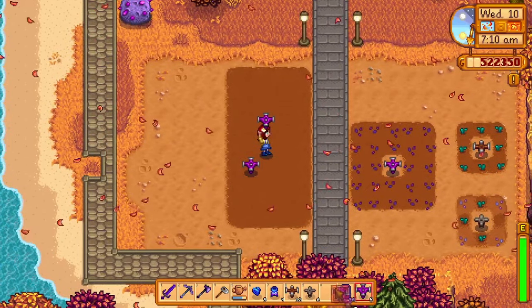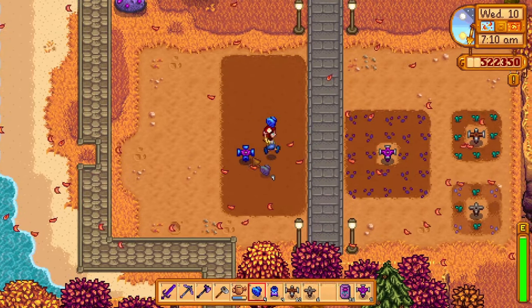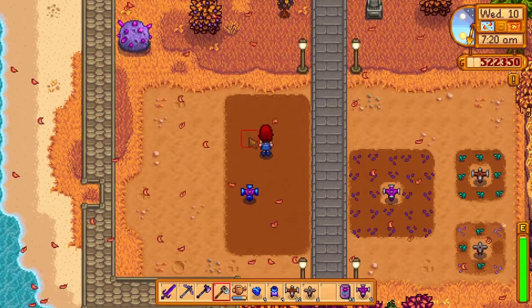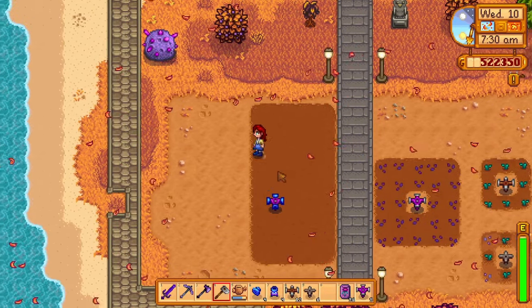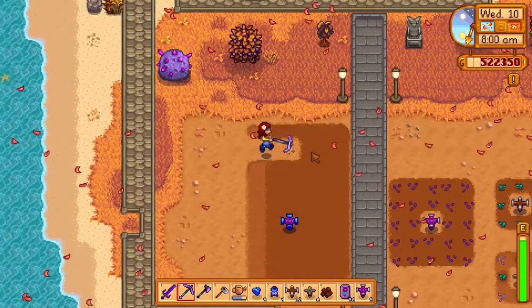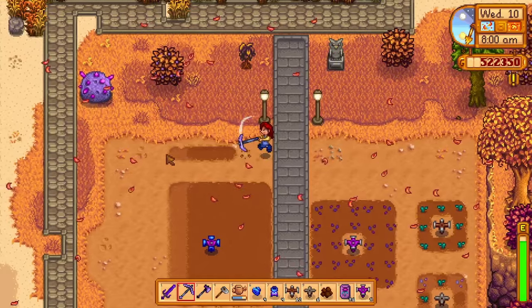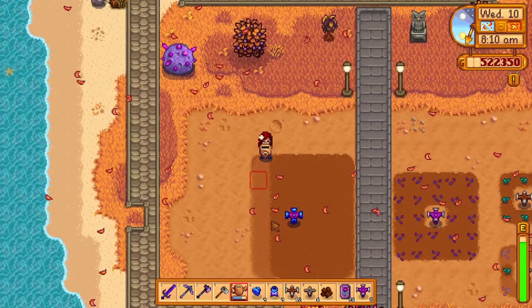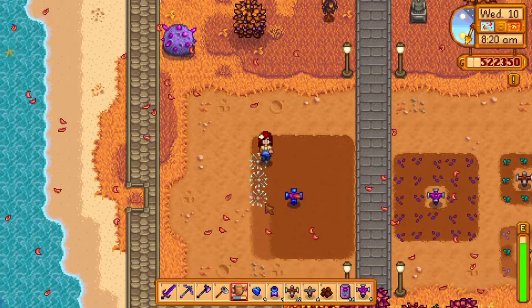The first upgrade is the pressure nozzle and this one is really good. The pressure nozzle can be placed on any sprinkler to increase its total watering radius by one tile. When you place it on an iridium sprinkler it will water 48 tiles around it — that is twice as effective as the regular iridium sprinkler. Using these upgraded iridium sprinklers you can easily water your entire farm with just a few sprinklers. This will help out a ton in the greenhouse as the space there is already limited.